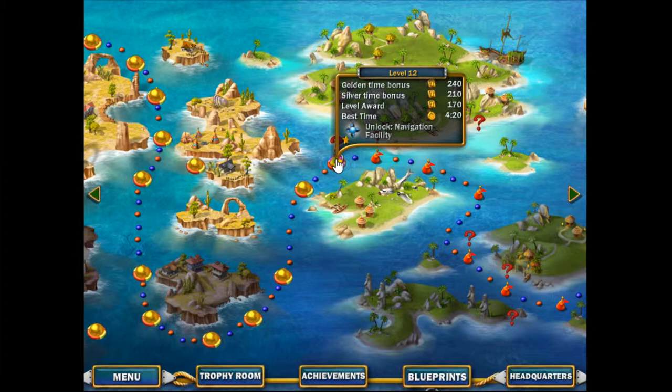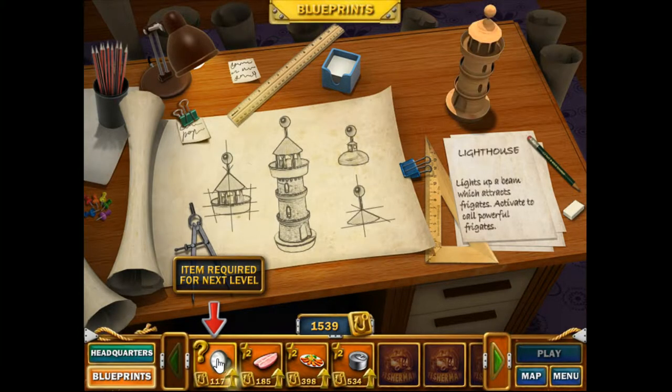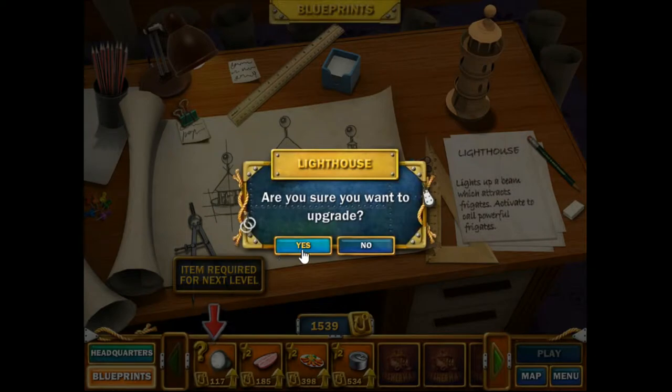What's up, folks? Game and Josh here. Another episode of Yuta Fisherman. Today we're in level 12 and we have to get this navigation lighthouse here.